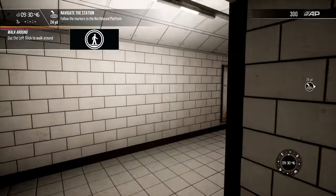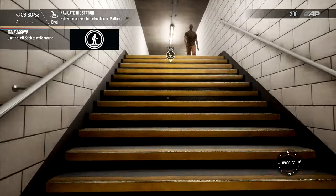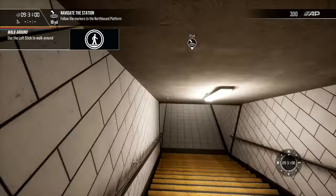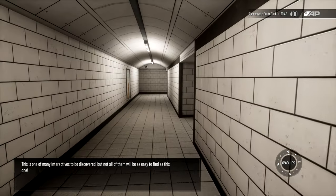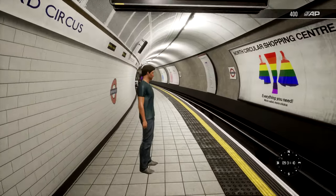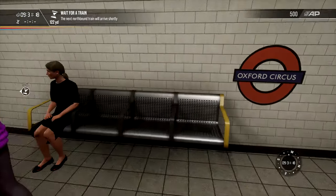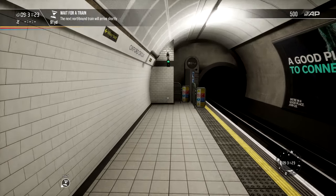Those shiny leather jackets are absolutely wild. I'm just going to walk slow up the stairs because it can actually murder frame rate climbing up those stairs in sprint. It's not so bad going down them but climbing up is bad. Now this poster is already done - this is one of many interactives to be discovered. I've actually done all the interactives around here because I've done this tutorial to see if the bug was still there and to get a feel for the Bakerloo line again for the Class 72.